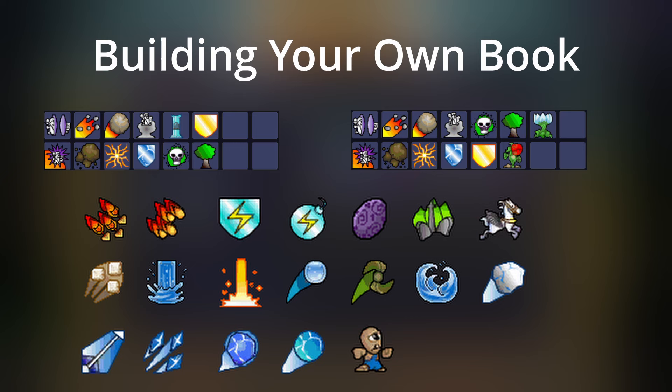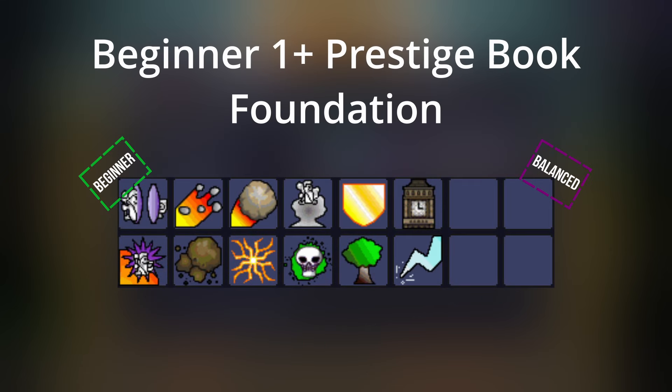On to the first prestige beginner books. These are going to focus more on damage, less on minions, and also be easy to use, just as the zero prestige ones are. The foundation for beginner books at first prestige: what we did is take out Ice Shield and Ice Castle for Clock Tower and Blast from the Past, or BFTP — a very versatile utility spell. The rest is the same. Going through the four essentials, this foundation has Gate, a tower — Clock Tower — direct damage — Mega Boulder — and a recovery spell — Drain Bolt.